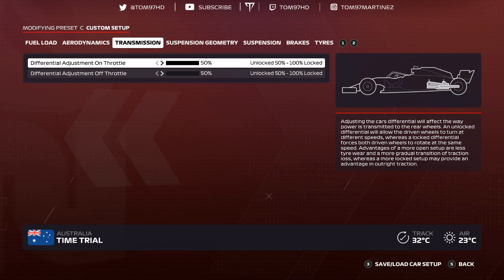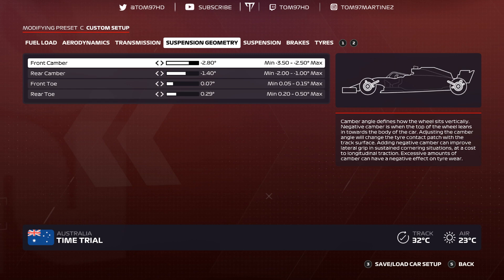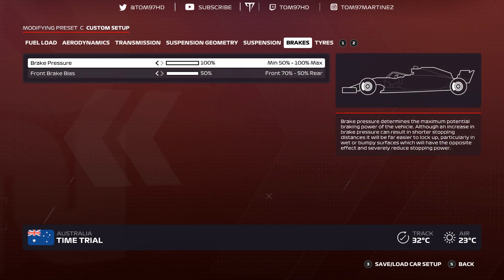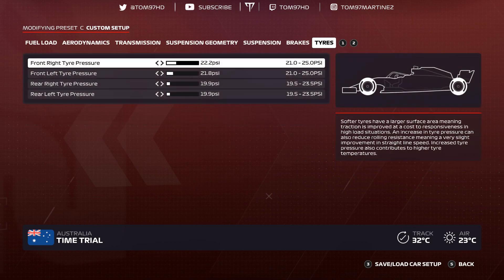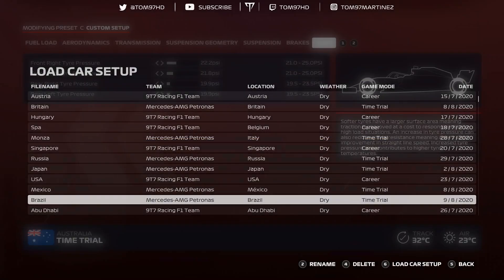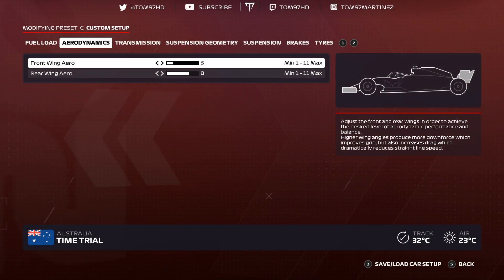Mexico. Aerodynamics 3-7, transmission 50-50, suspension geometry negative 2.80 negative 1.40, 0-0-7-0-2-9, suspension 1-3-7-8-1-4, brakes 150. Tire pressures 22.2, 21.8, 19.9, 19.9 — another track where rear tires get pretty hot and wear out quite quickly.